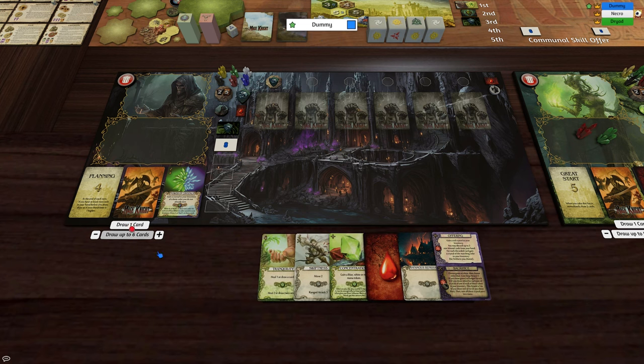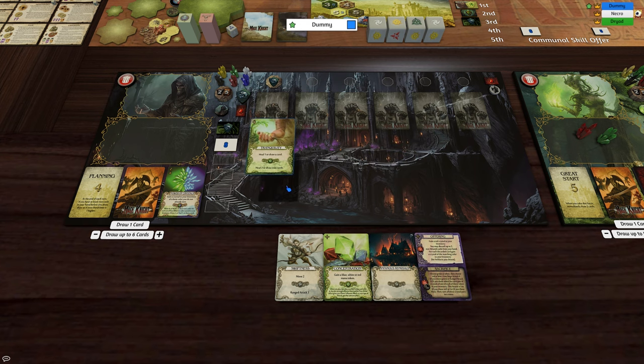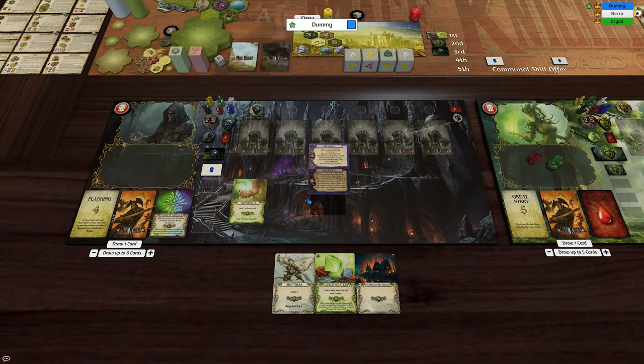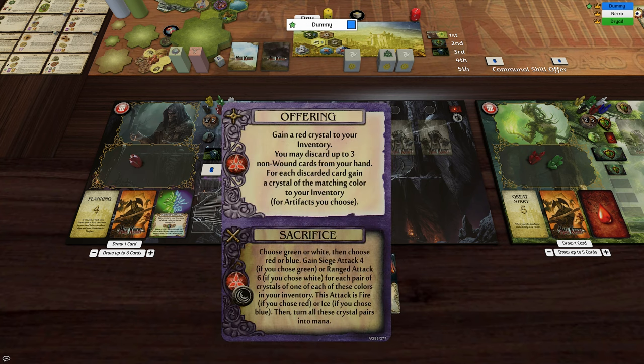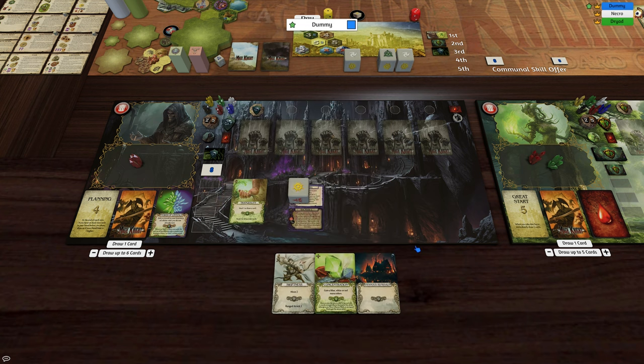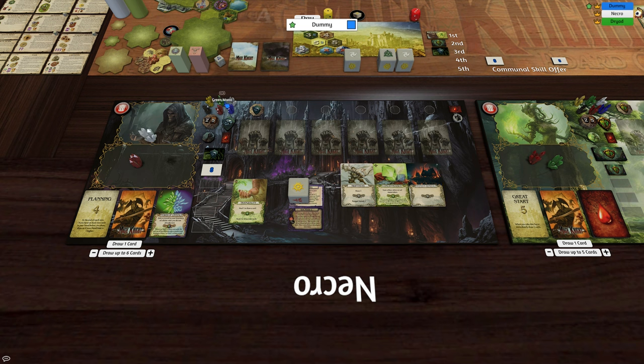Drop to 6. Okay, let's see if we can get this done — firstly we'll just do a heal. We will also do an offering. Gain a red crystal to your inventory. You may discard up to 3 non-wound cards from your hand — for each card discarded, gain a crystal of the matching colour. We have three cards, so we get 2 whites and a green. And that is the end of that.